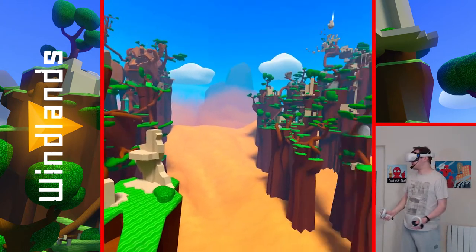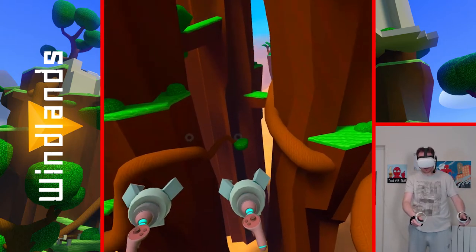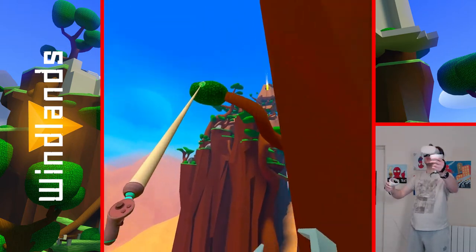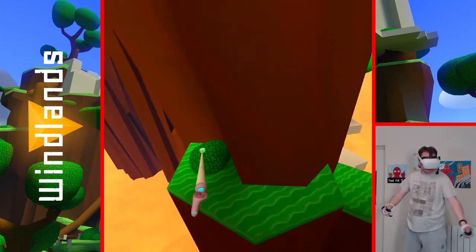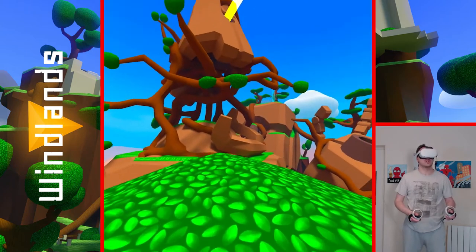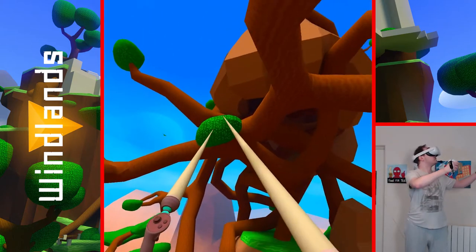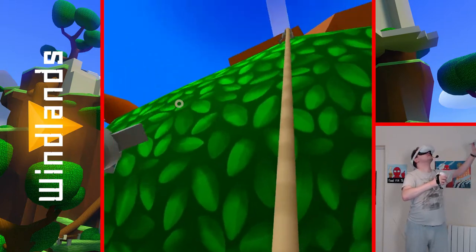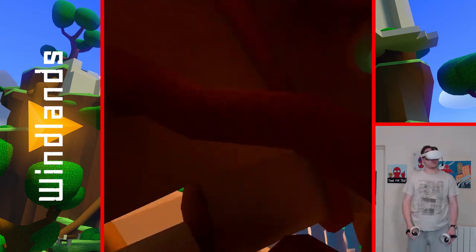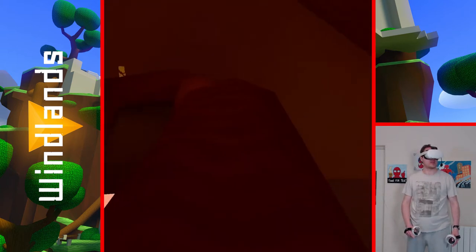There's no set route that you have to go — obviously I want to get over there to our checkpoint, so this looks like a good route. Those things I found — as much as I know they do something. Let's grab one and it will hopefully tell us.